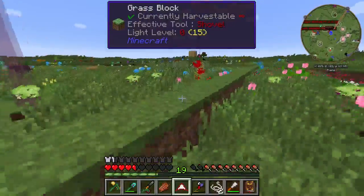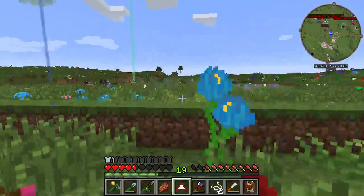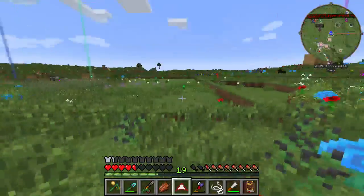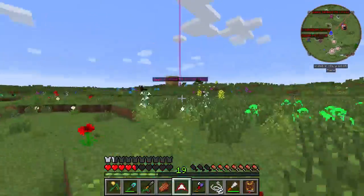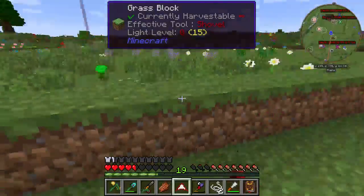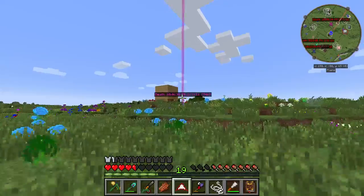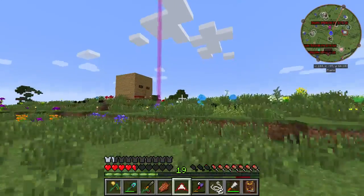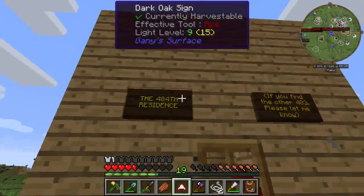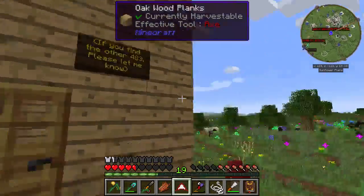Anyways, as mentioned, this is going to be the place where I have a central meeting area, so to speak — living quarters, shops, things like that. I just sort of have it planned out, that's why the grass blocks are here. This is just a temporary home, just a bit of a throwaway. See, the 484th residence — if you find the other 483, please let me know.